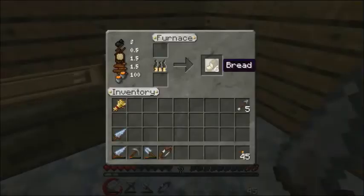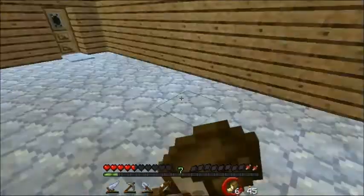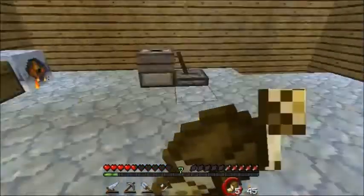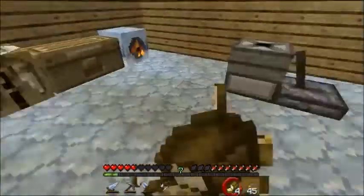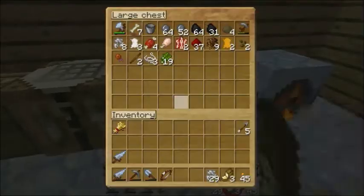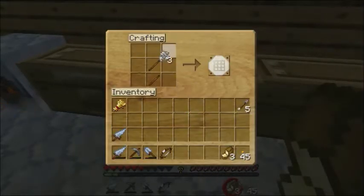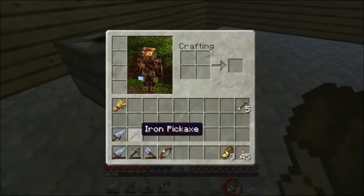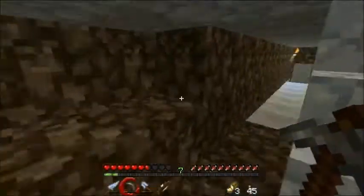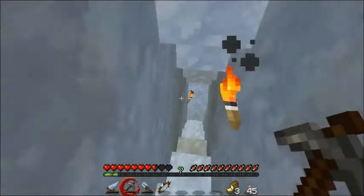We've got bread cooking in here, and we've got bread done in there. We've got iron cooking in here — wow, lots of iron. I'm going to take some of that and make another iron pick, because the one we have is almost dead. Then we shall go mine some more, looking for diamonds. All we need is three, and then some lava — the lava will be a bit more difficult to find. Or maybe not.